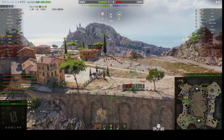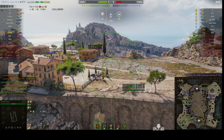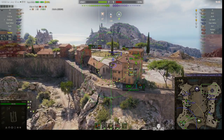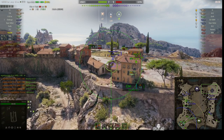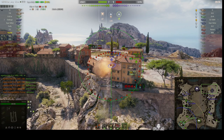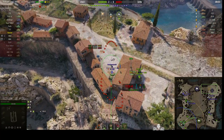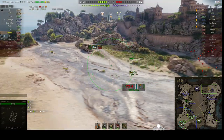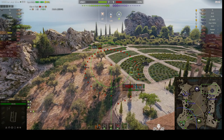Over on this side of the map we've got an IS and a T-29 facing off against each other. One thing about the Hummel — you don't get a huge amount of ammunition; this arty only carries 18 rounds. He's trying to fire through that gap between those two buildings, but it's very, very difficult — next to impossible to do with an arty.